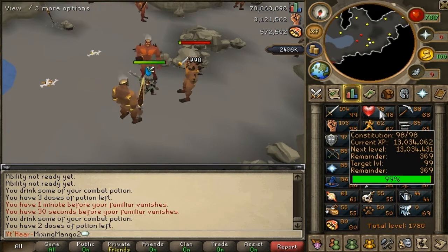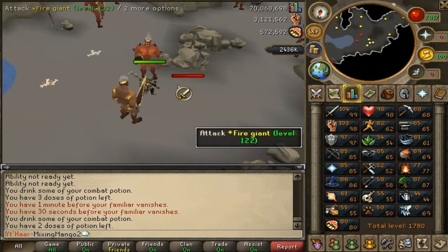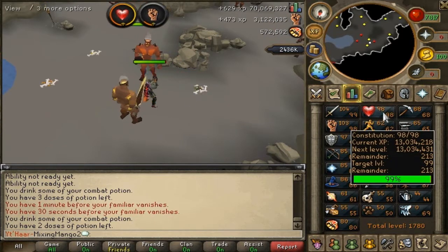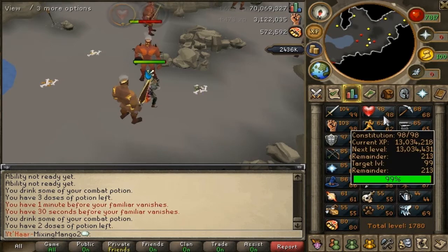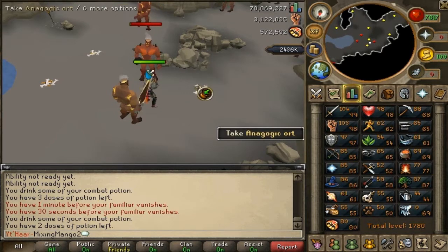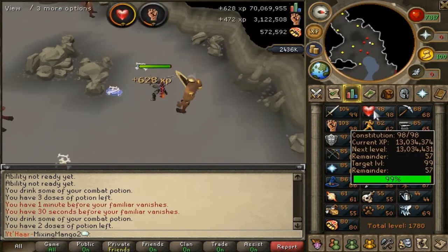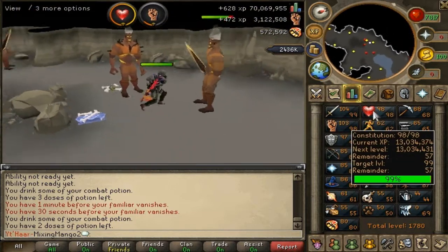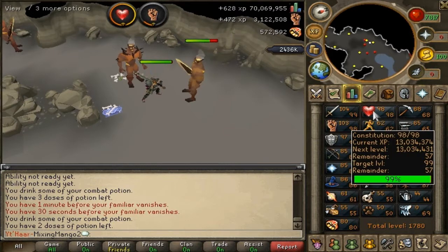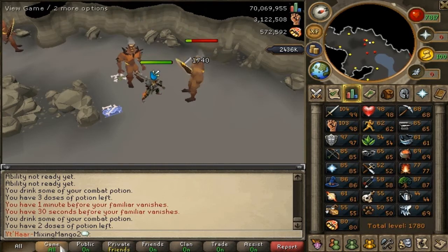Let's quickly get these last couple of kills — I think probably one more after this. I had to look up where to get the constitution cape, but I found it. It might be one more... yes — okay, one more. 57 XP and then I will have 99 constitution, which is really cool.